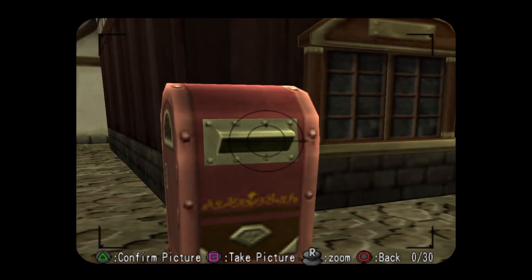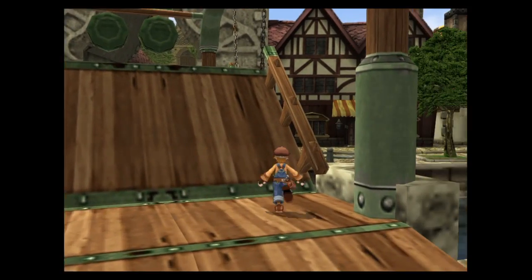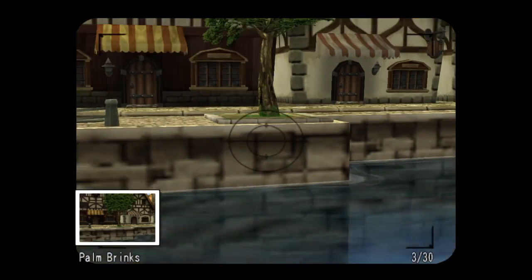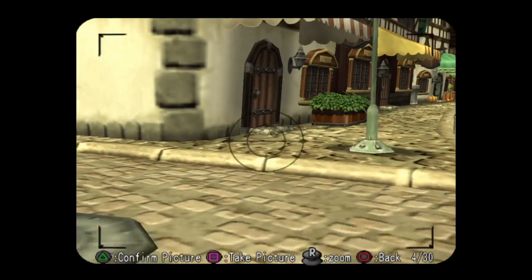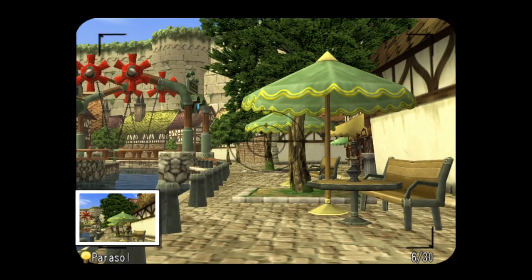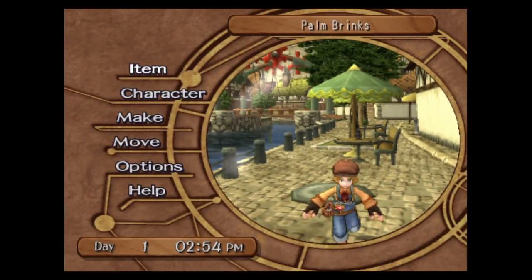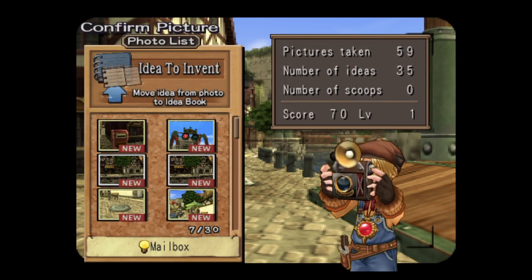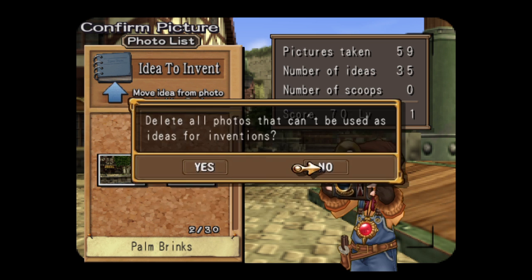Oh yeah, and then this mailbox is awesome. Let's get closer in here and take a picture of the traffic light. Eventually later you'll be able to go over there, but for now let's also take a picture of the tree. I need to be able to get to that area. Take pictures of everything pretty much, everything that you can. There we go — a tree. Move ideas to the idea book. Then delete useless ones.